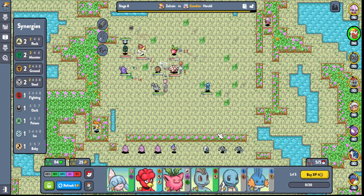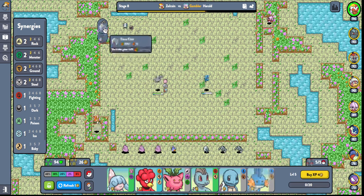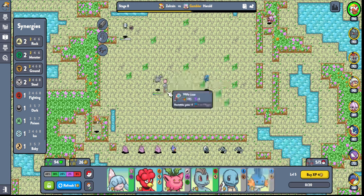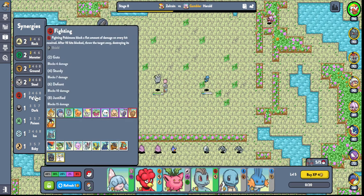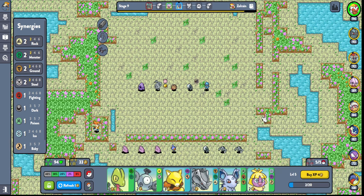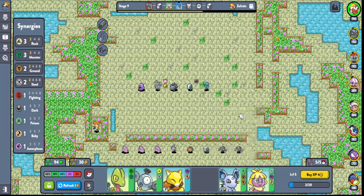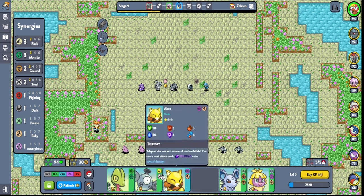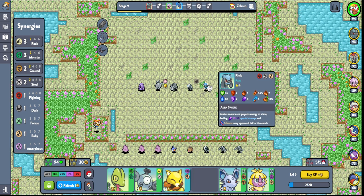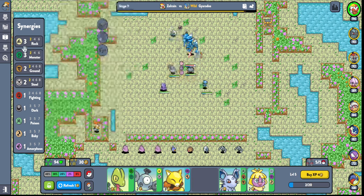I'm just gonna put Riolu in for now because I have no idea what else to put in. Riolu in for now — I think that's completely okay. Did that man blow up? Yeah he did. Perko has the steel — the holder gains 50 crit chance. With dark, that's not bad I think. Okay, so we got more gold. There's two ground types here. This is monster, and this is monster — oh this is ground. We lose monster but we gain ground, which is kind of good.